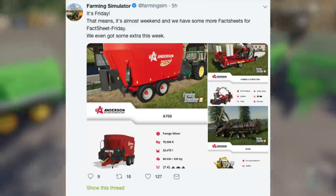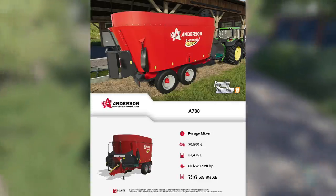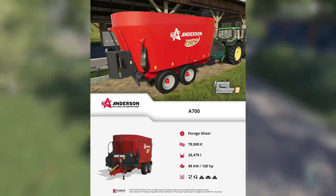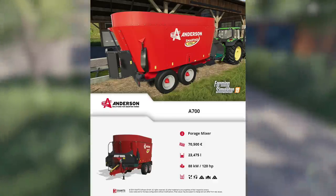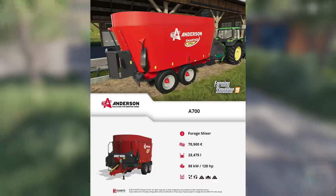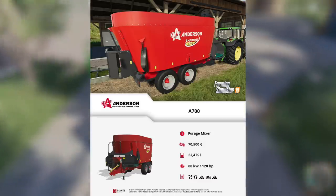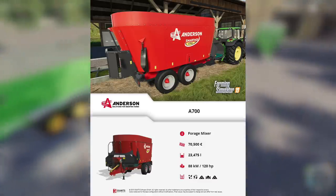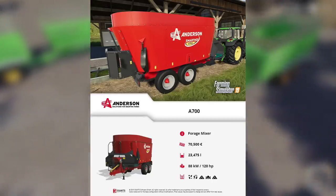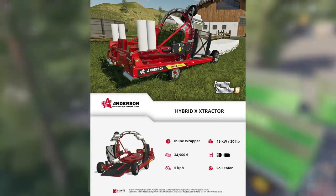Moving over to Twitter, we've got six fact sheets for the Anderson DLC today. First up is the Anderson A700 Food Mixer. It's going to cost $70,500, holds 23,475 liters — an odd number — and requires 120 horsepower. Once the DLC comes out, I'll show you the best way to load these with bales, loose fill, and using your silos.